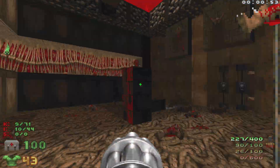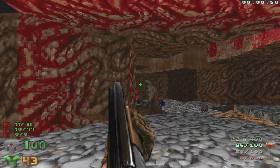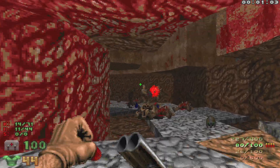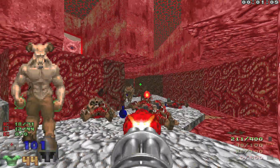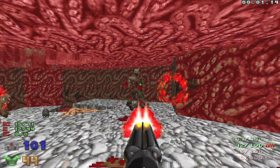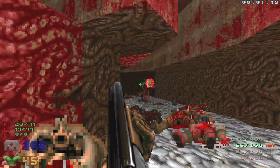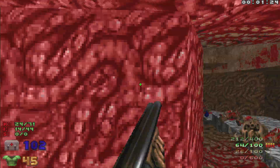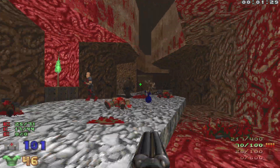Let's grab the bullets right here and then let's head down into the tunnel. We're gonna have some hit scanners, some imps, some hell knights, mancubi. All right, we've got some more enemies over here, let's just wake everything up.